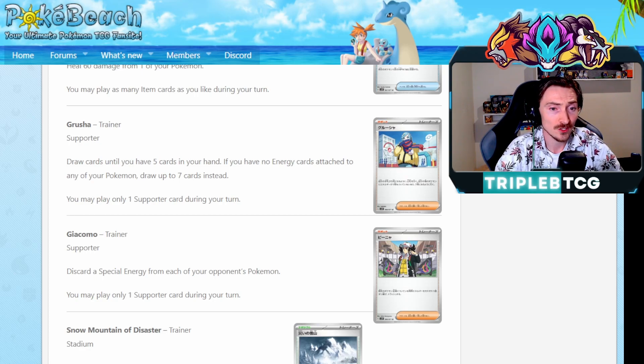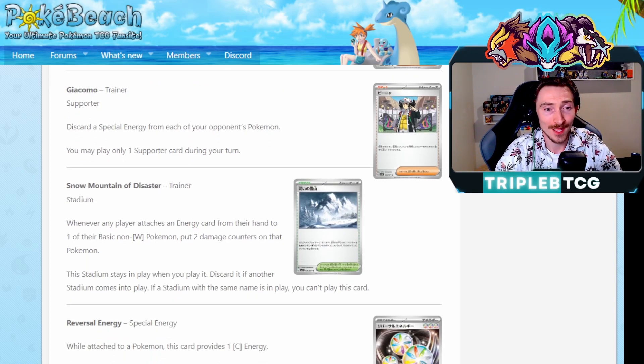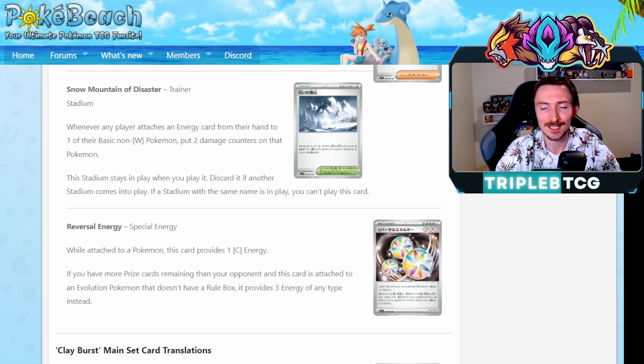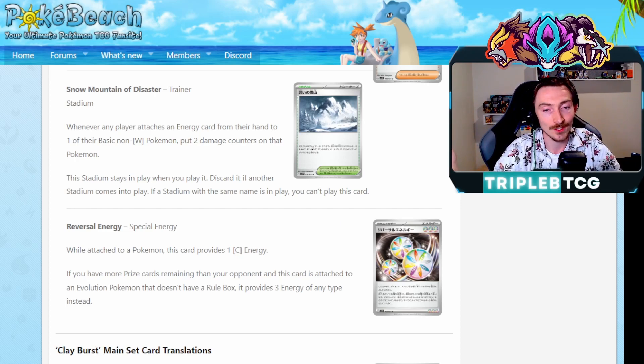Also getting Jacq: discard a special energy card from each of your opponent's Pokemon - essentially Mew's nightmare. If they use Elesa and accelerate out a bunch of special energy to a couple different guys, like one on Meloetta, another one on a Mew, another Mew has a Double Turbo Energy, Jacq is going to make their life really difficult. Definitely for it. Snow Mountain of Disaster is a pretty cool stadium card - whenever any player attaches an energy card from their hand to one of their basic non-water Pokemon, put two damage counters on that Pokemon. And Reversal Energy is a very cool special energy: if you're behind on prizes, this counts as three energy - it's essentially a Triple Rainbow Energy. If you're not though, it's just a colorless energy, so it's a nice way to balance that out. So that's it for the Snowhazard cards.